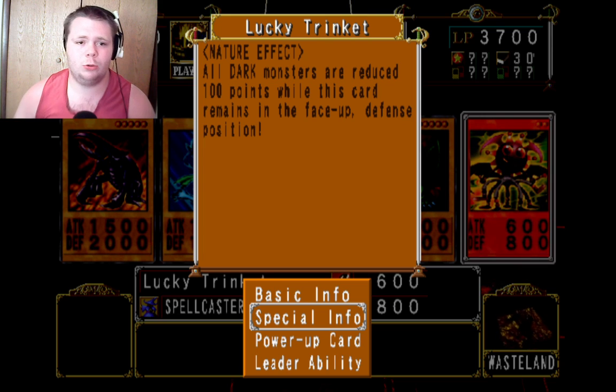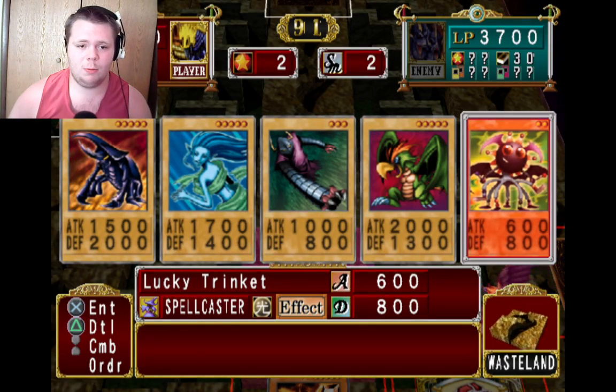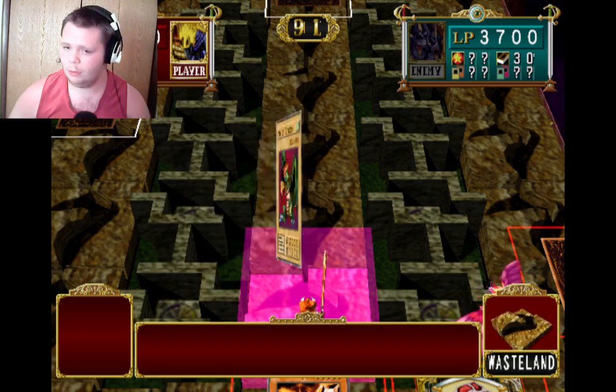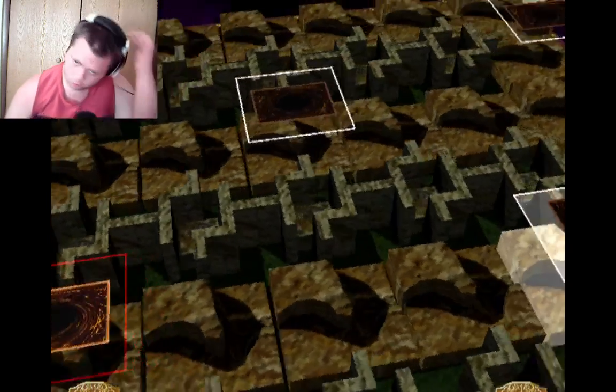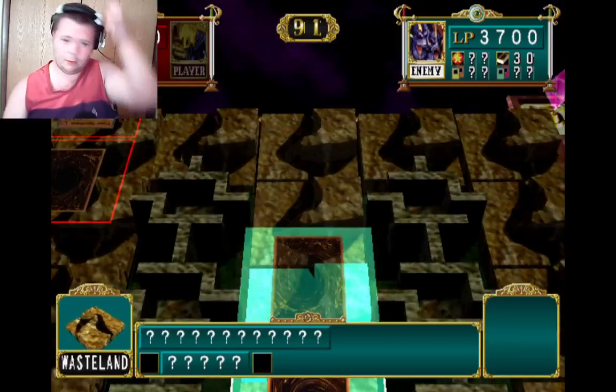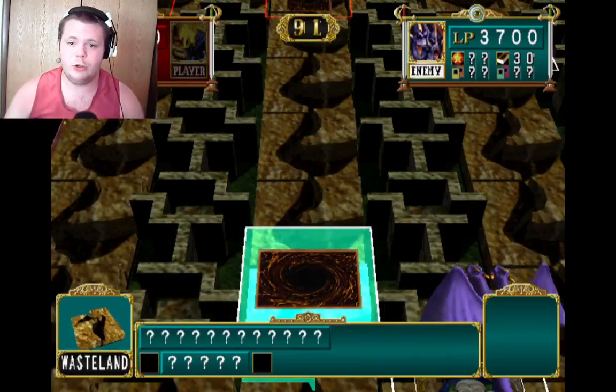Nature effect: while Trangons are on the field, all dark-type monsters reduce by 1000 — 110 points while this card remains face-up on the field in defense mode. Let's combine this and this to get a fusion. Let's leave Paradragons right there. Since Paradragons is a toon, we'll get better territory — mountain territory and toon territory.